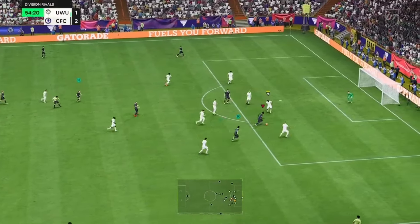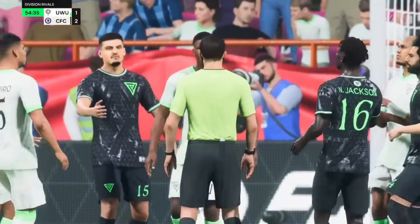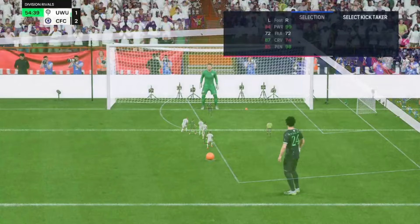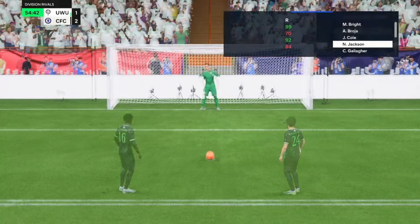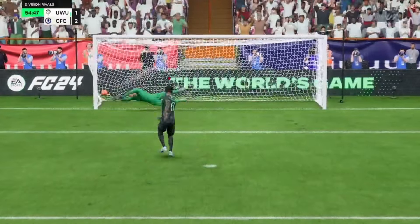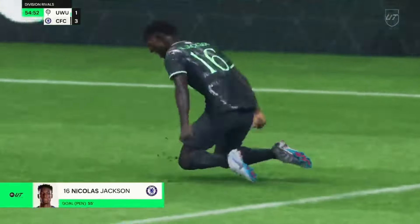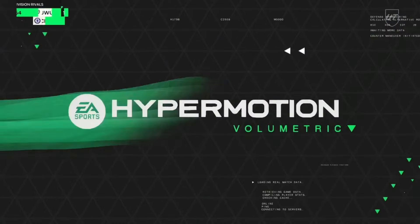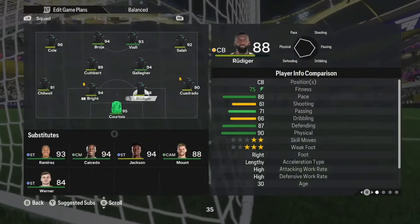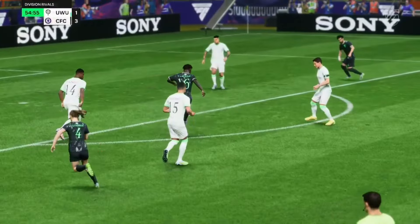Jackson again — oh it's nearly a goal but it's going to be a penalty. Jackson tripped in the box. Could this be potentially his hat-trick? We're not giving it to Salah — we're giving it to Jackson to make it a hat-trick. Nicholas Jackson steps up and scores — too much power for the goalkeeper to save. That's his hat-trick! After that hat-trick we'll finally bring him off and try out Gianluca Viale, who we packed last episode but haven't used yet. Let's see how he does after our Senegalese star just bagged a hat-trick.